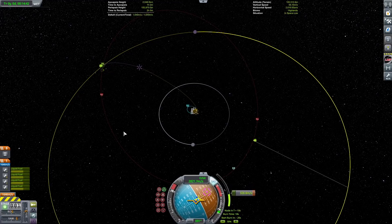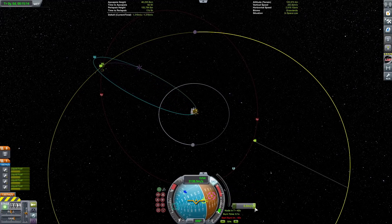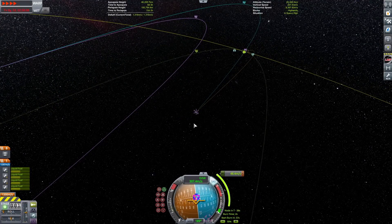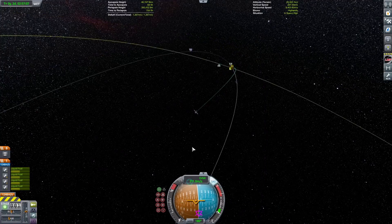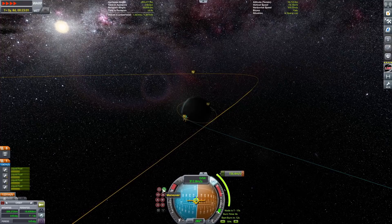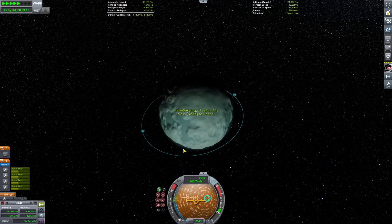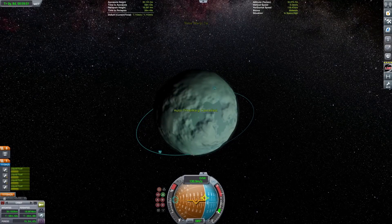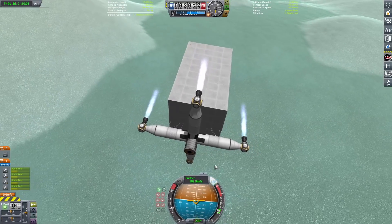Here we go heading on out to Minmus. Getting into orbit around Minmus in a little bit of an inclined orbit, because that's just where I managed to end up. Getting ourselves de-orbited and then we can get ourselves landed on the surface of Minmus.